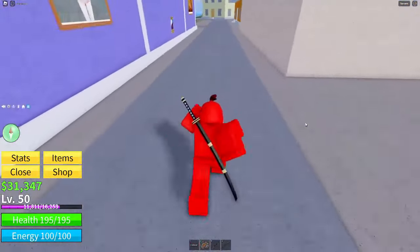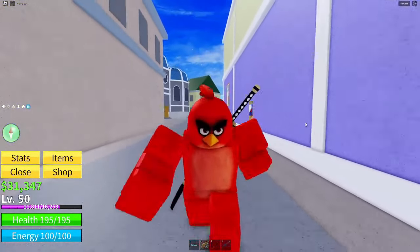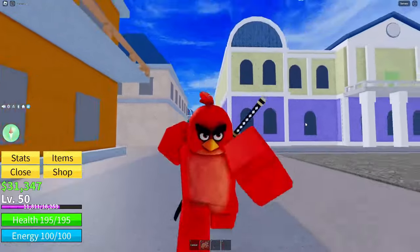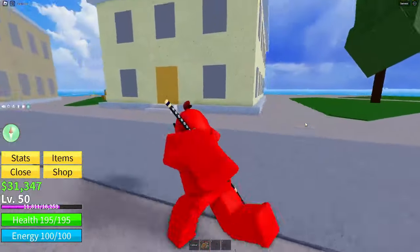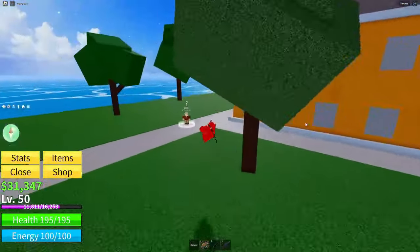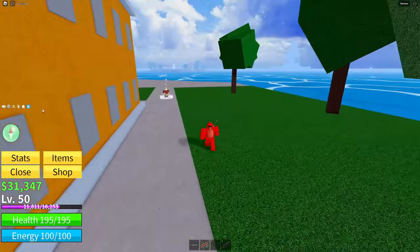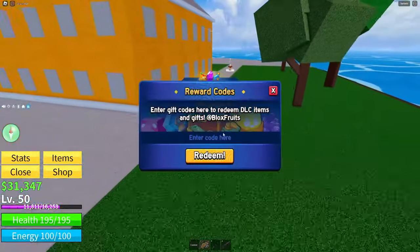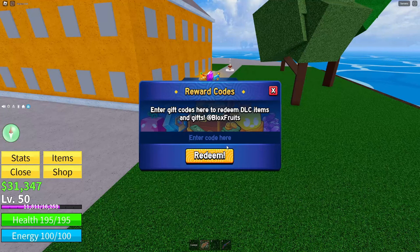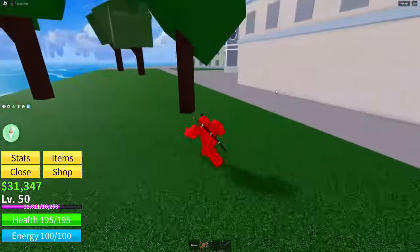Both giveaways are ending at the exact same time, so winners will be announced very soon. This is just a reminder to go ahead and enter those giveaways while you still can. Now getting right into the video: these codes are quantity-based, so keep that in mind. To enter codes, hit the little blue button in the corner, then type in this code for this item: v1_demo_code.